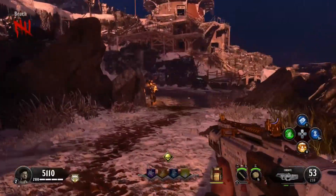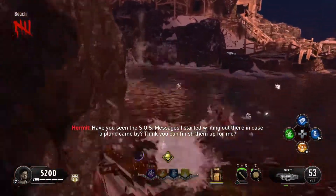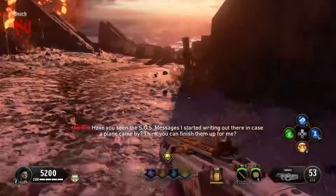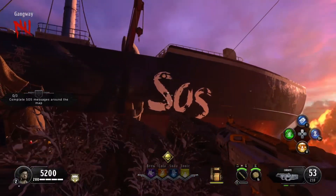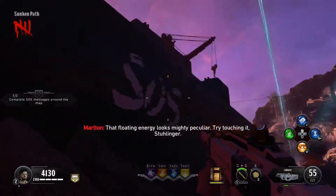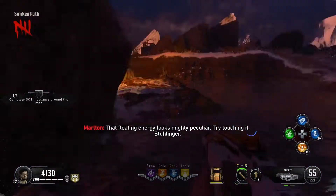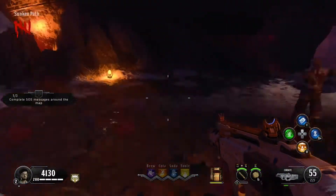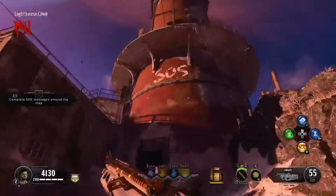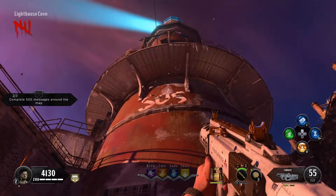Once you're done with that, head back to the totem and start the next challenge, which is to do the SOS messages scattered across the map. There are two on the boat — one right here — one down in the artifact storage, and then one by the lighthouse.